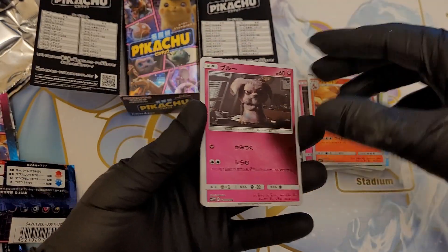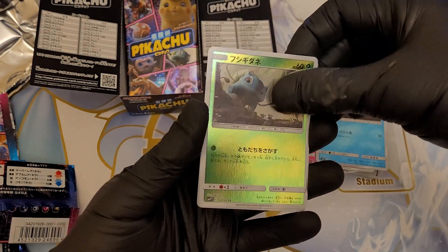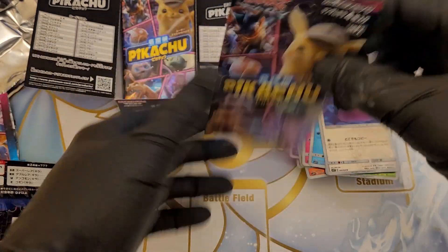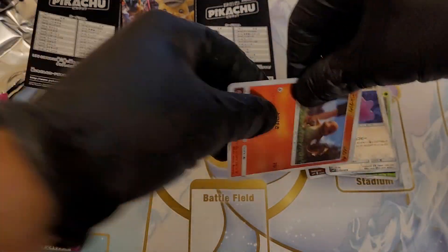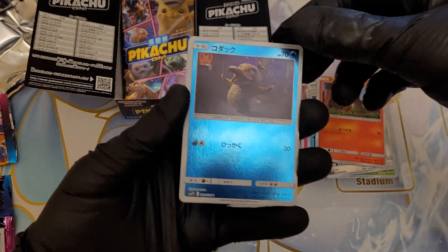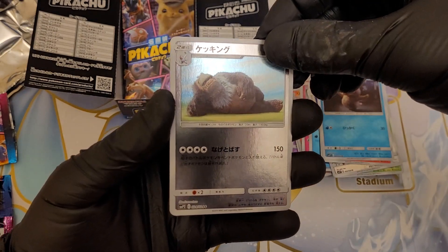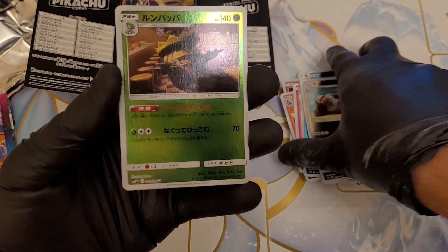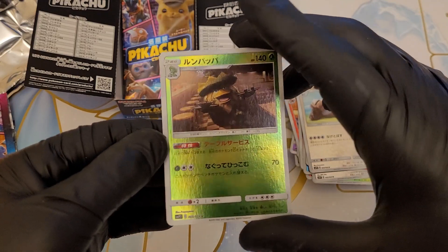So we've got a Snubbull again, Psyduck, Bulbasaur and another Ditto. A few more to go. So we have Charmander, Psyduck, Slakoth — is that Slakoth? I'm not 100% sure what that one is. Does anyone know? Leave us a comment, please.